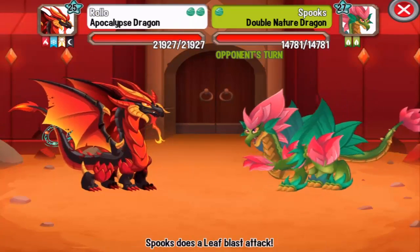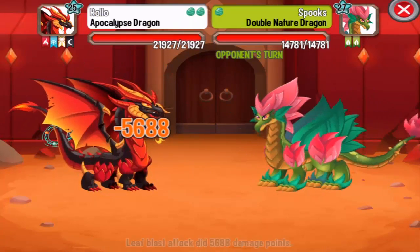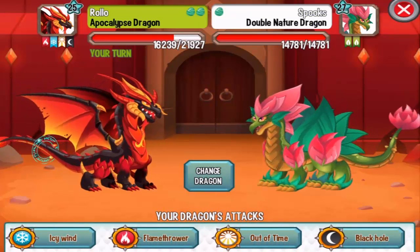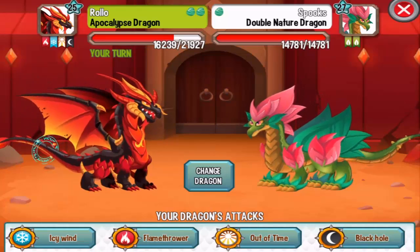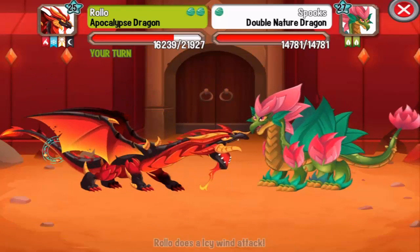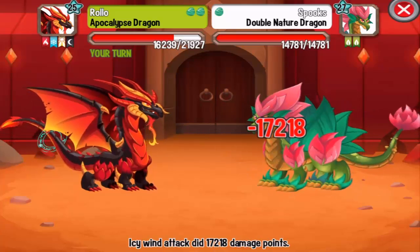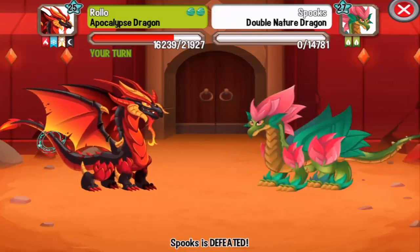Alright, next up the Double Nature Dragon. This dragon will be critical hit by terra and ice attacks. Check out the icy wind attack. Do not use sea attacks on the Double Nature Dragon because he is immune.